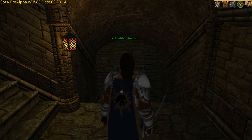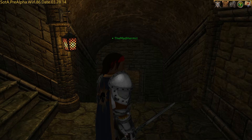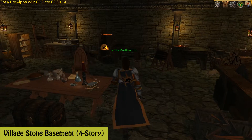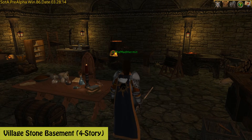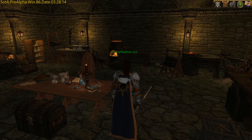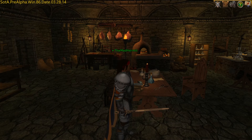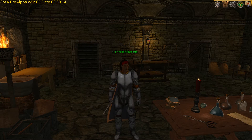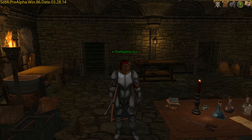Hey, the Mad Hermit here, and in this video we're going to take a look at a village stone basement. Basements come in various shapes, sizes, and build materials. This one is a stone basement, and if you've pledged at Citizen or Edelman you get a one-story city stone basement.